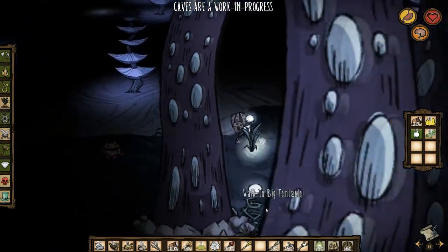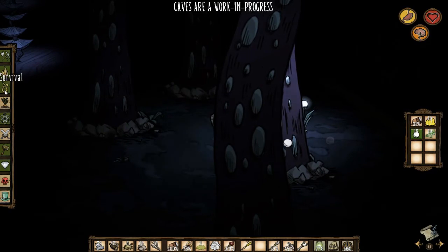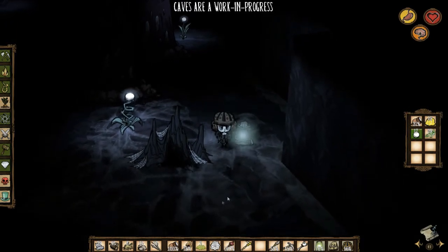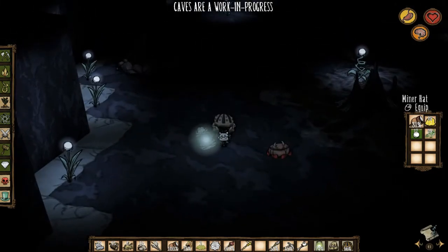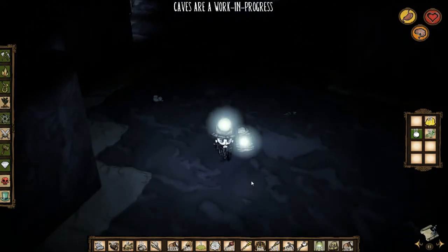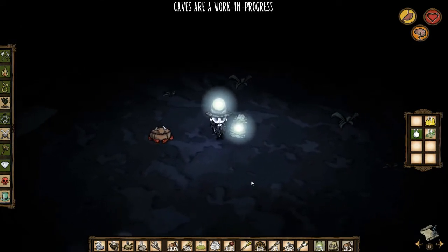Those guys are down here so you can use them to create bug nets should you so desire, which is sometimes kind of useful - actually always kind of useful to be perfectly honest. Bug nets so that you can capture the fireflies that are down here, so you can keep making mining helmets. We're going to wear our mining helmet because it increases our light radius when working together with our lantern. There's another cave-in. You can get hit in the head by falling projectiles during the cave-in and it will cause you damage under normal circumstances.